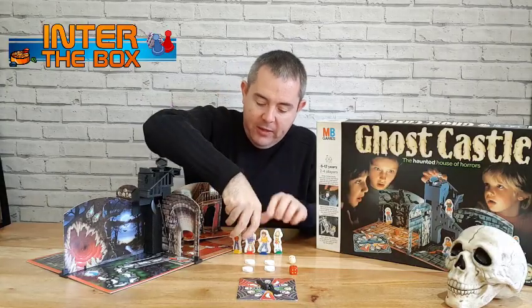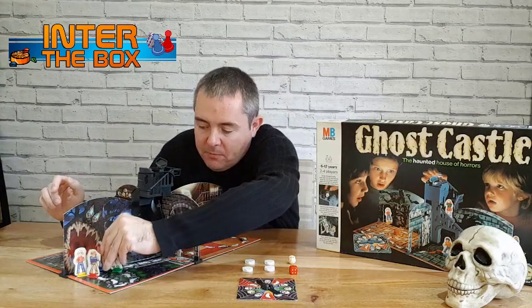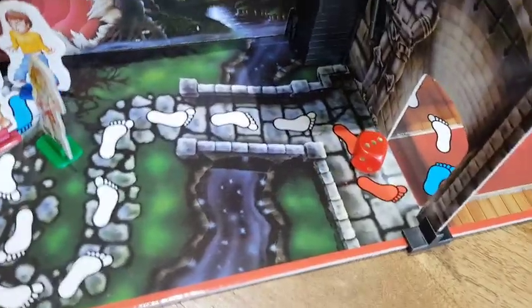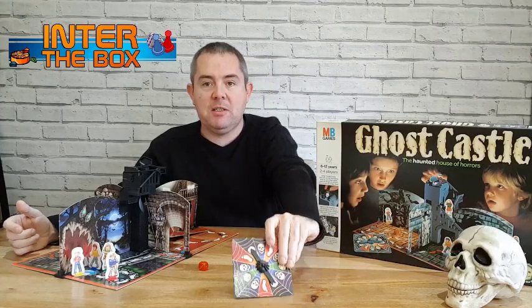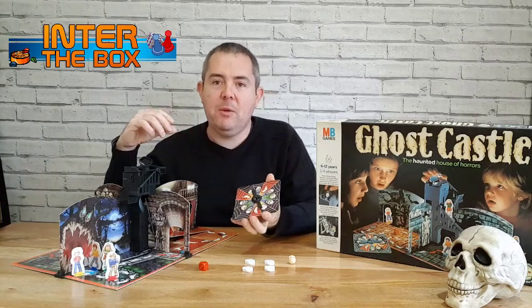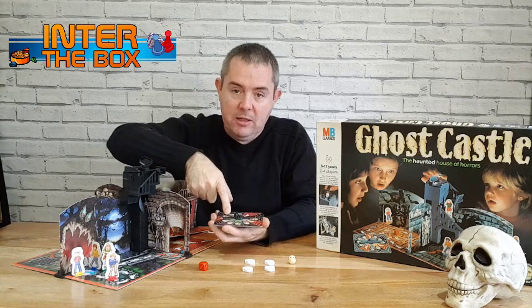You start the game on the blue foot at the front. It's pretty simple — you roll your dice, move your character along the white feet. After each turn you then spin the spider spinner, which in the Witch Witch game you have cards that you draw instead, but they've just replaced it with a spinner.